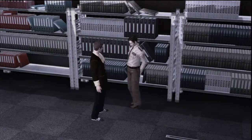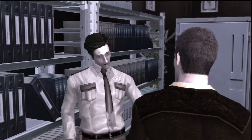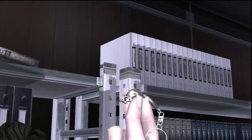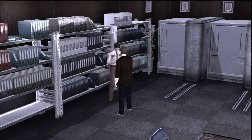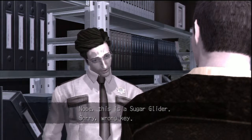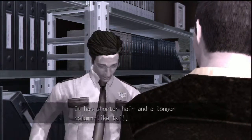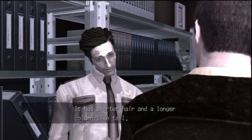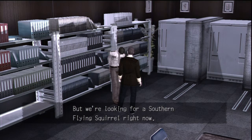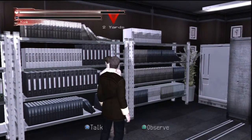I guess I'm gonna keep giving him keys until he makes up his damn mind about which key he wants. 'You found the key? This better be it.' 'Nope — this is a sugar glider, sorry, wrong key. The sugar glider is a small gliding possum, it has shorter hair and a longer column-like tail. You can really see its muscle definition on this image. But we're looking for a southern flying squirrel right now, Zach — can you tell these things apart?' Nope, they all look the same to me.